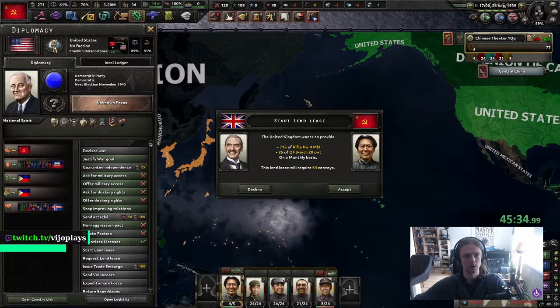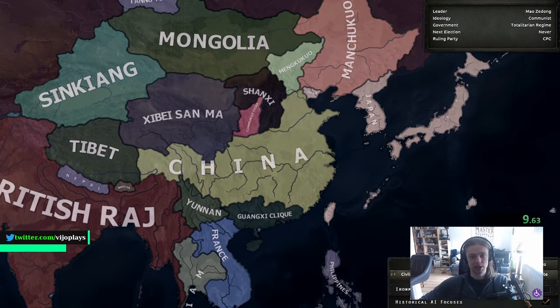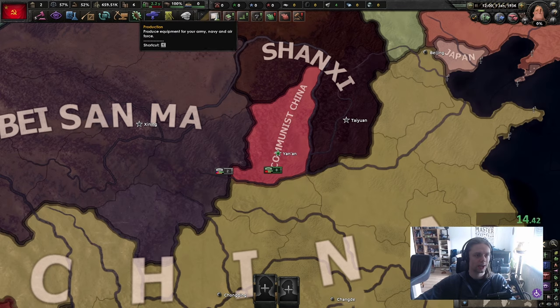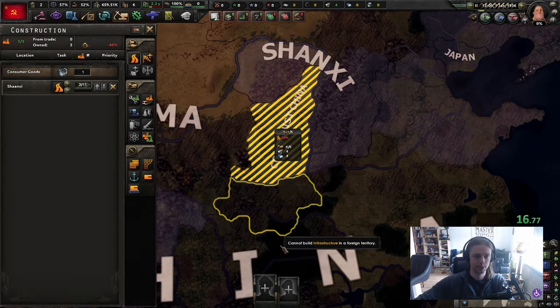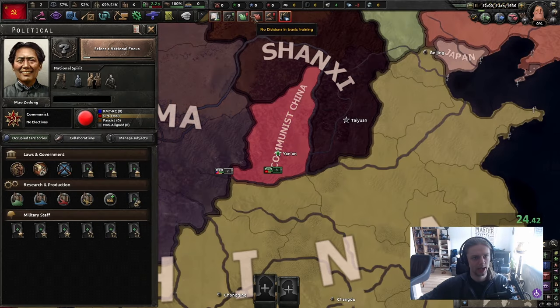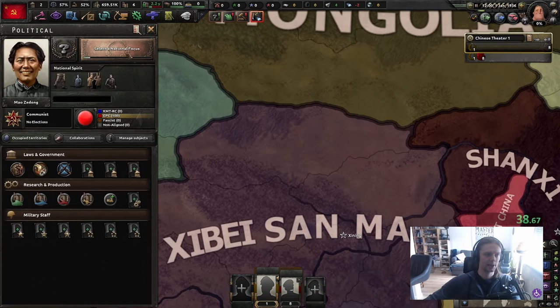Communist China is one of the easiest nations in the entire game, and with this simple guide conquering the world has never been simpler. What's up Beijing - today we're gonna be playing China, the true China, the real China, the good China. China has so much industry we can only build roads anymore because we already have all of our slots filled up.